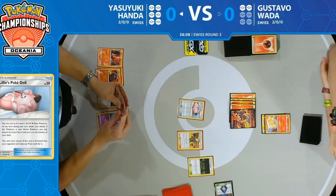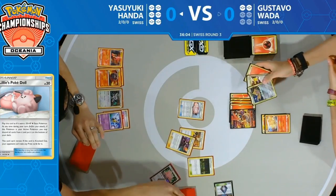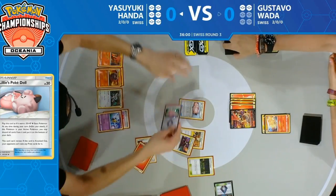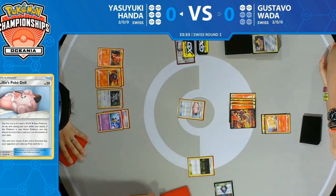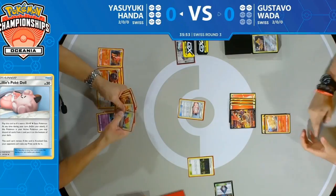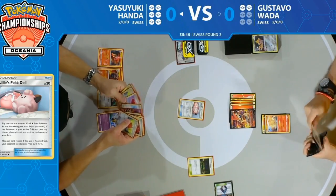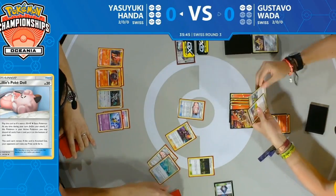Lieutenant Surge allowing two more supporters for the turn. He's going to have to just hope to mill Gustavo out. It does look like Gustavo has quite a large deck still — lots of cards in there. Well, that's the benefit of not having to play anything turn one: not playing down Pokémon, not accelerating energy. Actually quite a good strategy.